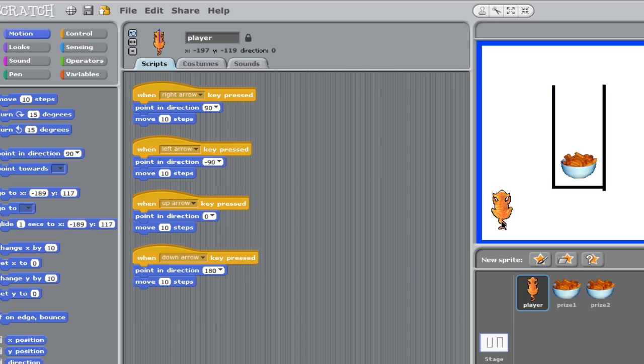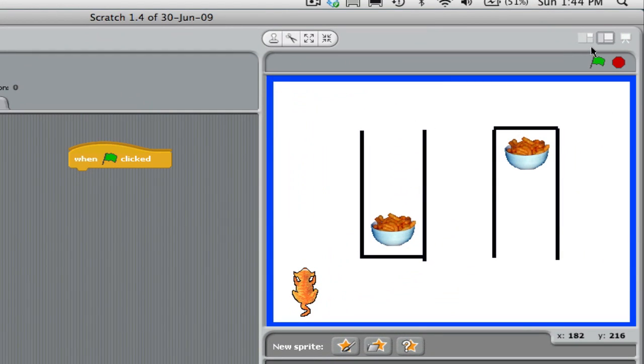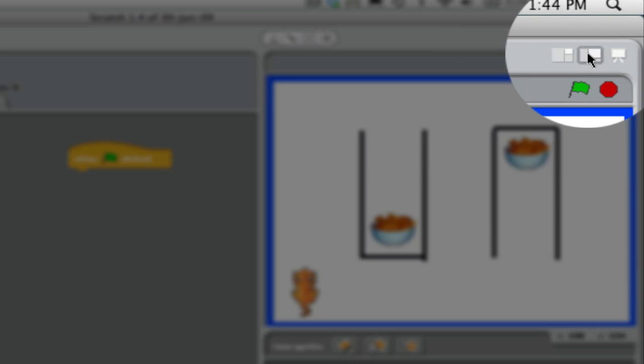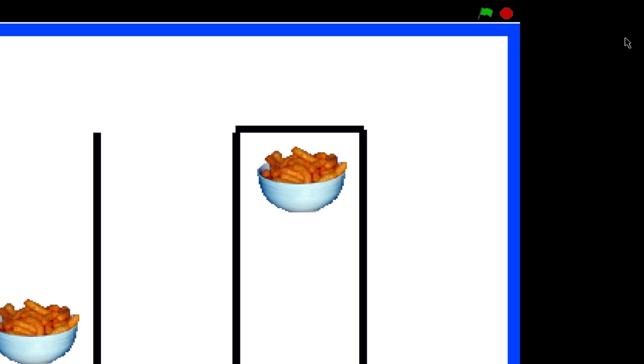I'm going to place him down here — we'll call this our start area. We're going to program him so that when he touches the Cheese Puffs, prize one, he's going to make a meow sound and the Cheese Puffs will disappear. First, I have to go into the control and start the game when I click the green flag. Up here are three different controls — I can give myself a much larger area to program, but this is enough for now. This area here is presentation mode, where you play the game.